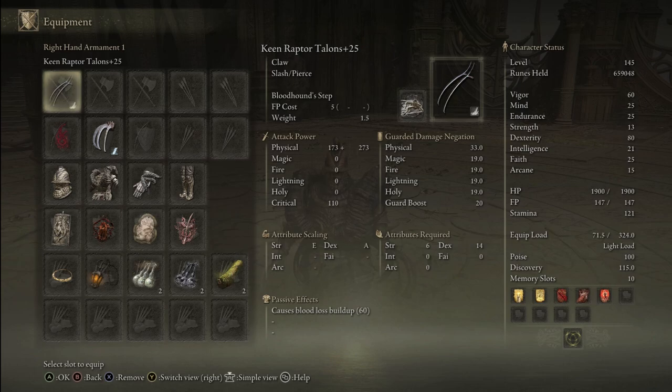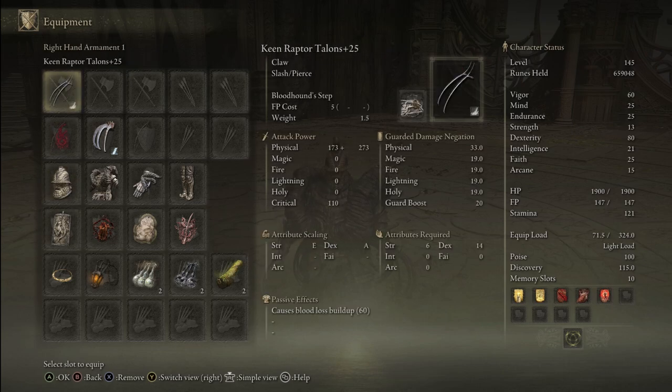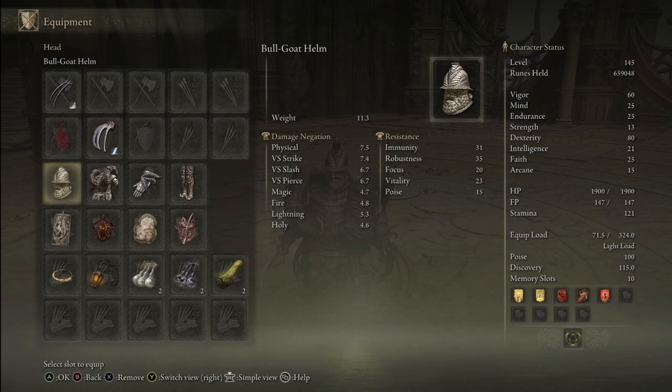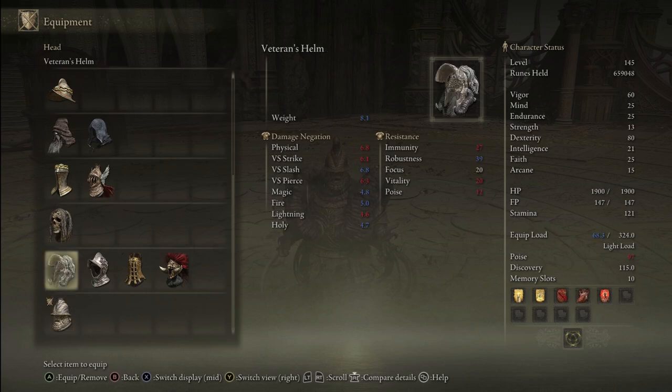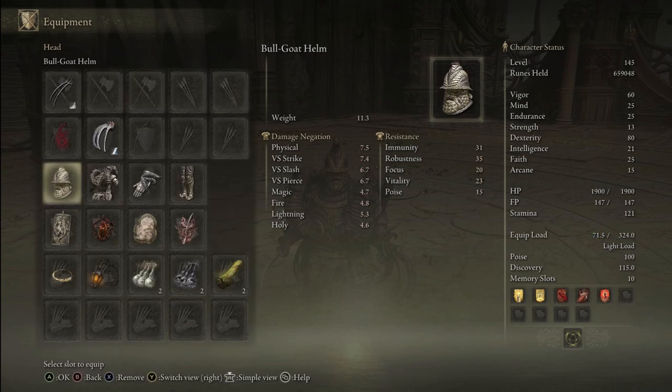Now let's cover the best remaining gear slots for our claw character, such as armor and talismans. For weapons we already have a Keen Raptor Talon with Bloodhound's Step and the Cold Bloodhound Claws. When it comes to armor you can go with any heavy armor of your choice — the Bullgoat set being the strongest. But if you prefer fashion, because of how high your damage negation is with Iron Jar Aromatic anyways, there are plenty of other nice looking armor sets depending on your tastes. For the helmet slot, the White Mask can also be pretty nice because of the increased attack power when you proc bleed on the enemy, so just keep that in mind.